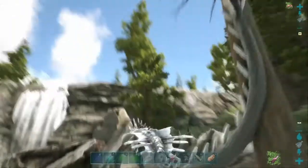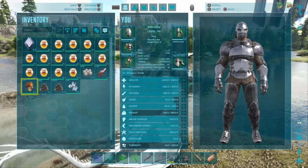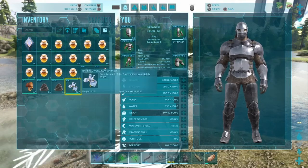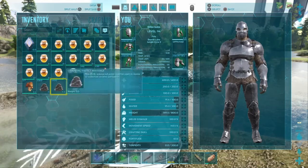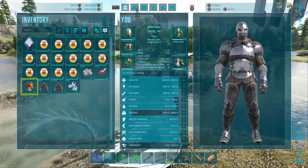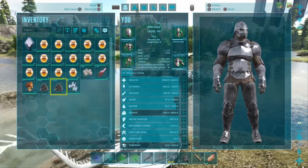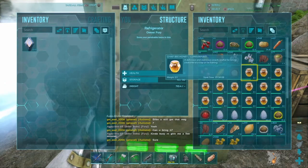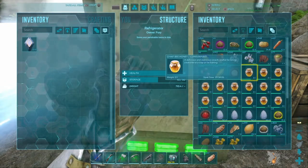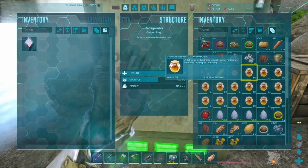Just quickly in case you didn't know: you can get both rare mushrooms and rare flowers from Beaver Dams. You can also get rare mushrooms from mining crystals. I'm back with my bee honey fully collected. Bee honey lasts 24 hours in a refrigerator, just so you're aware.